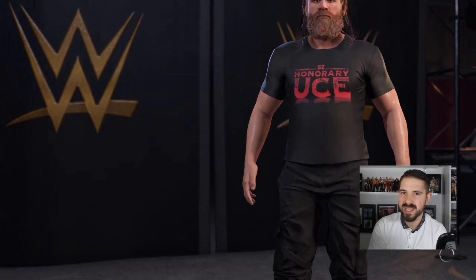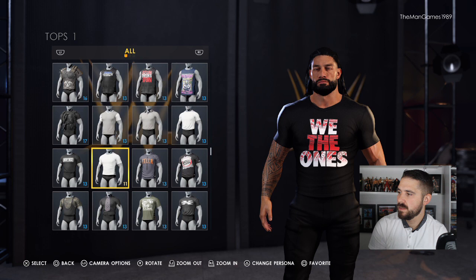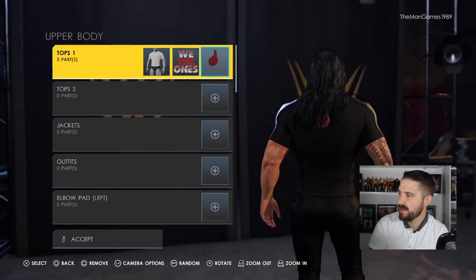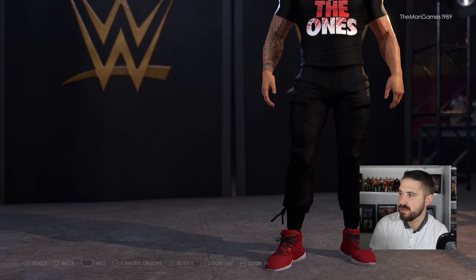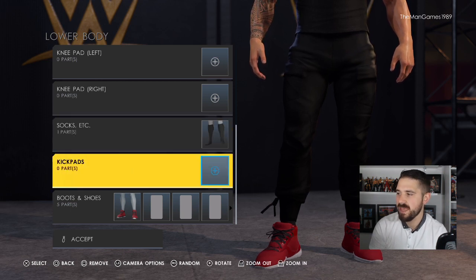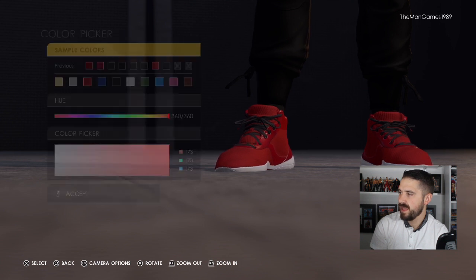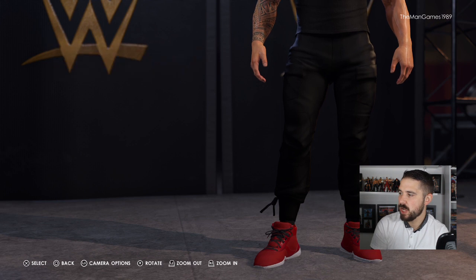That's it for Sami Zayn. Finally going into Roman Reigns. Clothing, Other Body, Tops — use this one here, material is Matte, color is Black. Place the 'We The Ones' image on the front and the hand image on the back. Down to Lowers — these are the bottoms Roman already has in the game, just change the material to Matte to make it a little darker. Socks are exactly as they are in the game. Boots and Shoes — all Default material, colors are that shade of red, white and white.